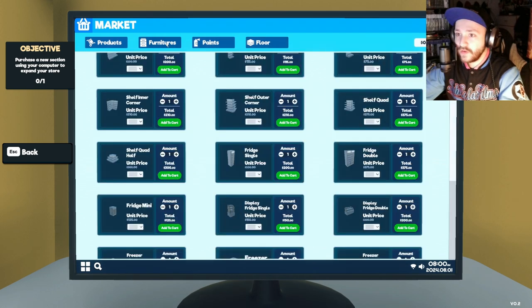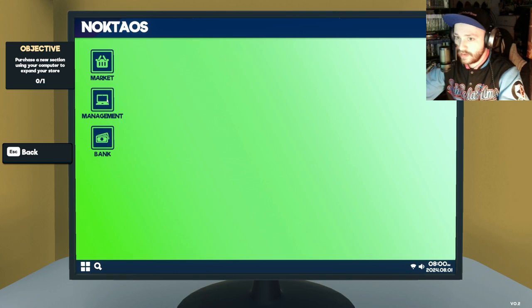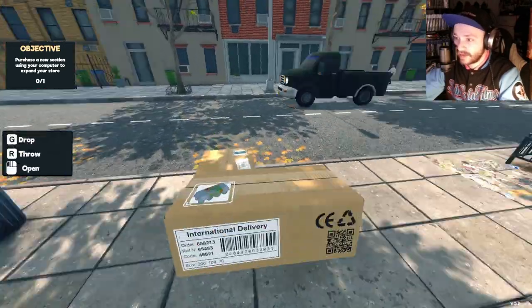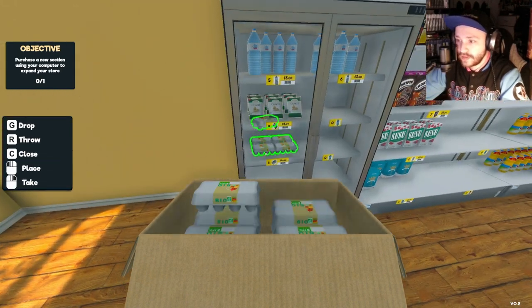Interesting, we have floors in this building. If I go to management - growth section - it's $350. If we get $350 we can buy the next section. Let's throw these eggs in first.